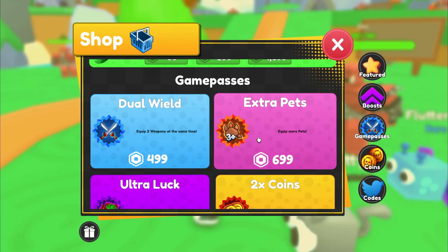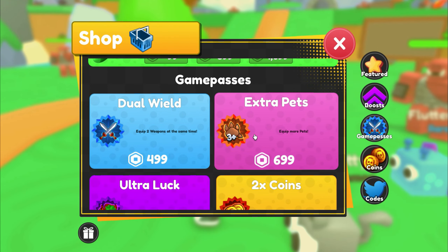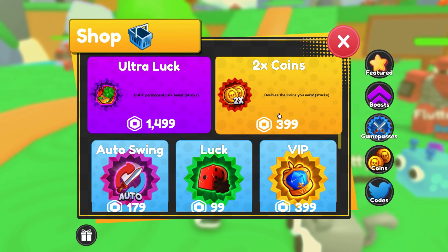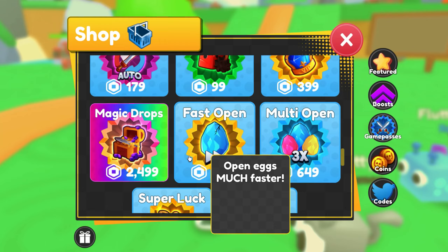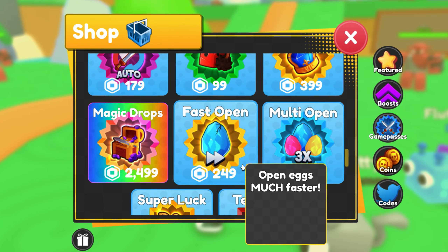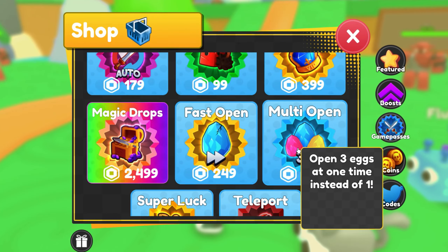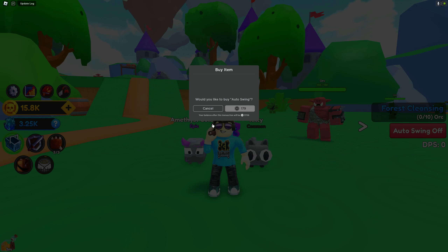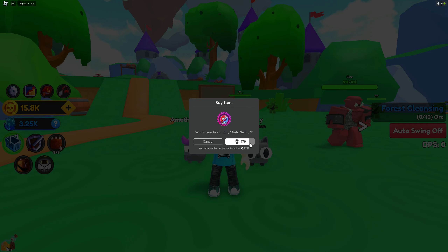Extra pet — so you can equip more pets. Right now I think you can only equip three, so this will become six. Ultra lucky, two times coins, auto swing, lock, VIP, multi open, magic drops — magic drops is like 2.5 times, insane! Pass open, multi open, super lock and teleport. I think I'm going to buy the auto swing because it's kind of annoying.